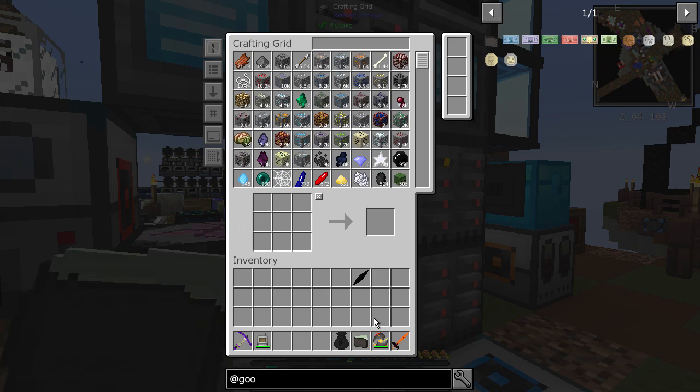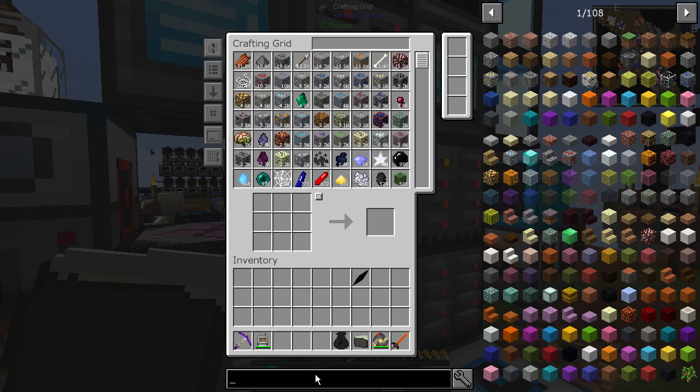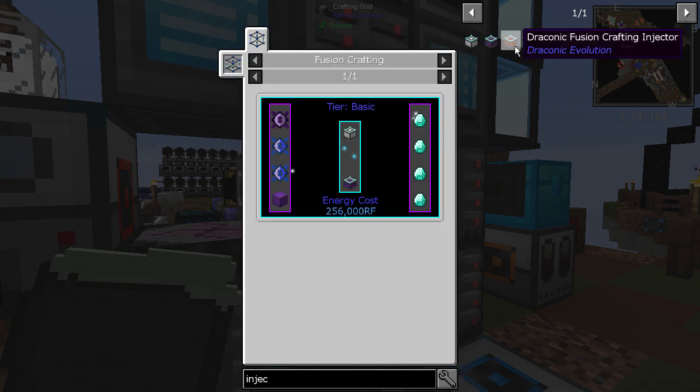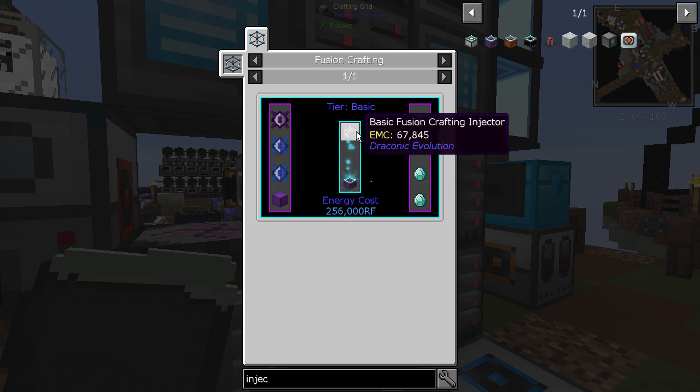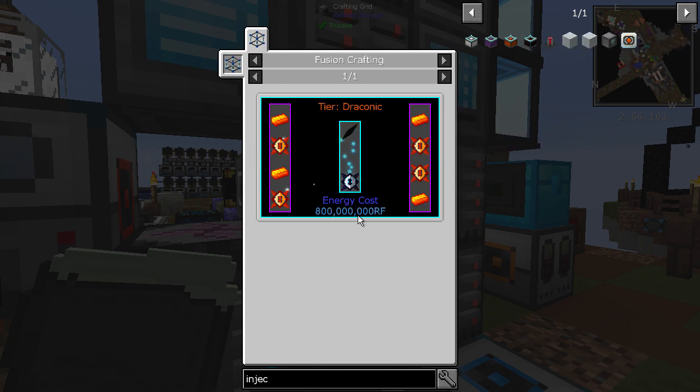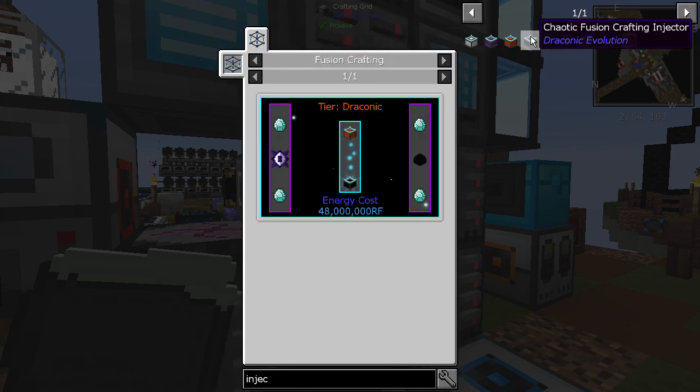Now let's look at the injectors. I need one more wyvern injector - turn a basic one into a wyvern one - that's easily done. I think I said I need three more draconic fusion crafting injectors as well, which is also fairly easy. So I'm going to work on getting all of these. I also need to make four of the other components - all doable, all very doable, all of that is EMC'd.